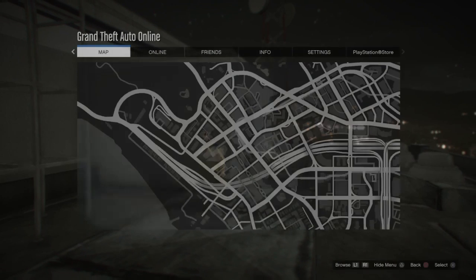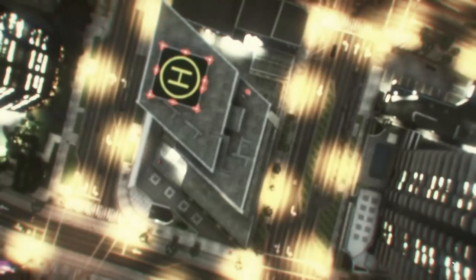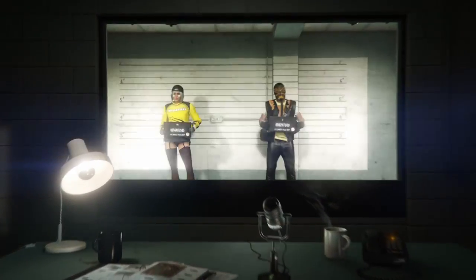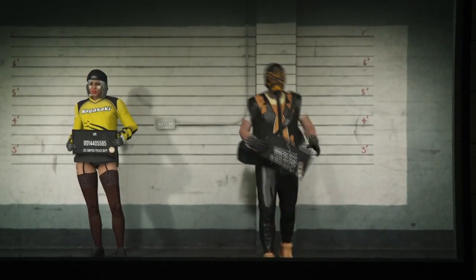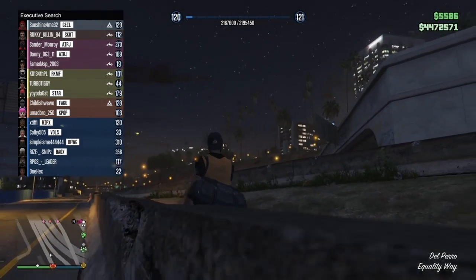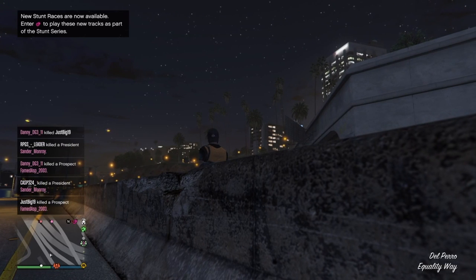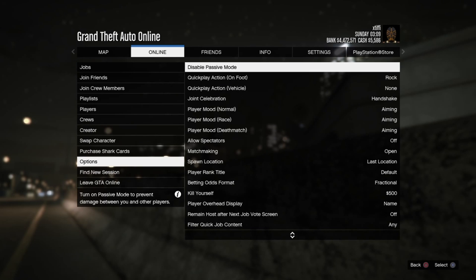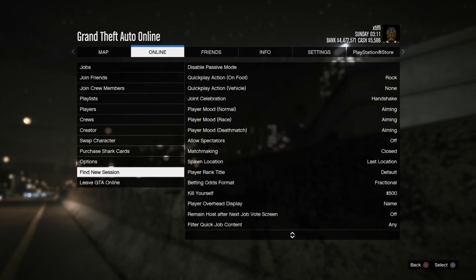After you have your outfit saved in your closet, head outside, go to Online, go to Swap Character, and we're simply going to swap over to your male character. There is nothing you need to complete prior to doing this glitch. If you're familiar with the director mode glitch, this is not that glitch — it's so much easier. When you load in as your male, you're going to start up a mission on your own. Go to Online, down to Options, down to Matchmaking, and set that to Closed — that will allow you to spawn into missions by yourself and become the host.